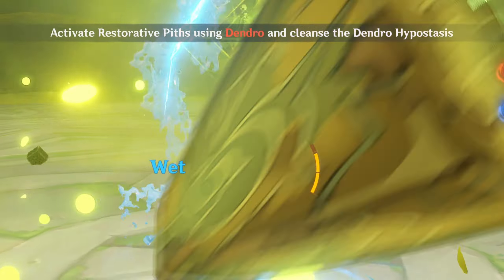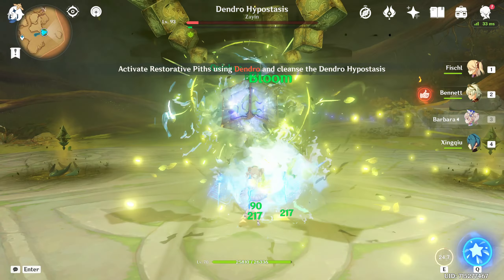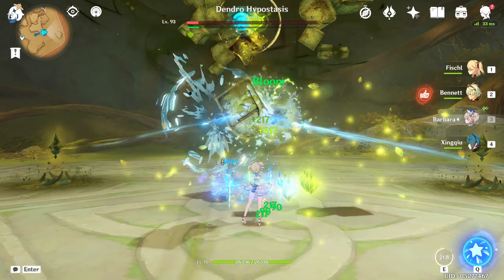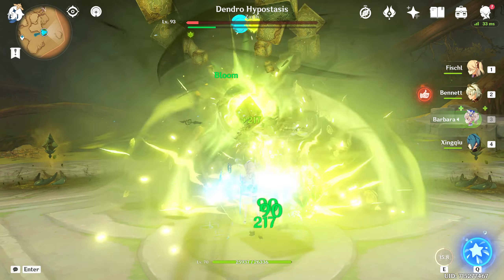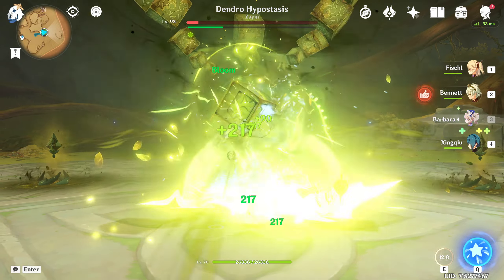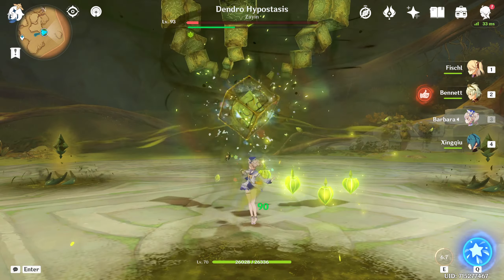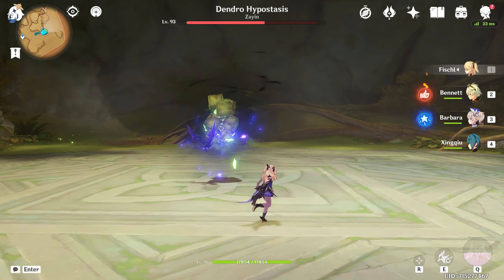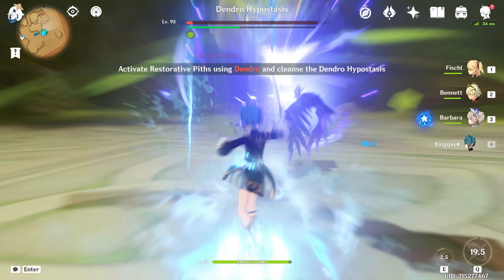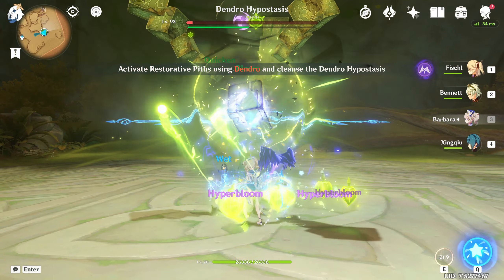The correct answer is Hydro. The core of Dendro Hypostasis is constantly affected by Dendro, so attacking it with Hydro will cause Bloom, which deals Dendro damage. And dealing Dendro damage directly to the core allows you to make progress. It's obviously not the best way to deal with the boss and it will revive several times, but it is in fact possible to defeat Dendro Hypostasis without Dendro characters.